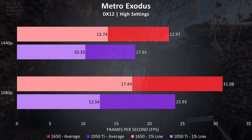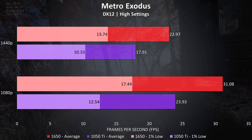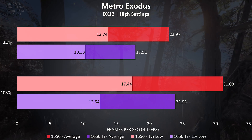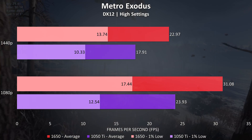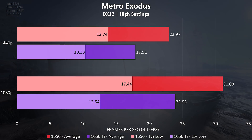Metro Exodus was tested with the built-in benchmark at high settings — the actual game performs a fair bit ahead of this, so this is more of a synthetic test rather than representative of actual gameplay, but it allows accurate comparison between the two cards. The 1650 was 30% ahead of the 1050 Ti at 1080p and 28% ahead at 1440p.